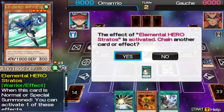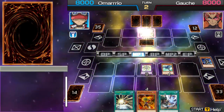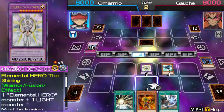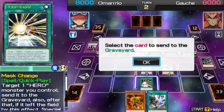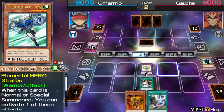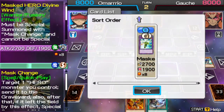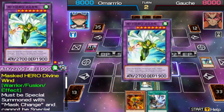Next, I'll use Summon Stroud to use his ability to destroy one card. And then I'll activate the Master Chain. I've gone to swap out Stroud for Masked Hero Divine Wind.